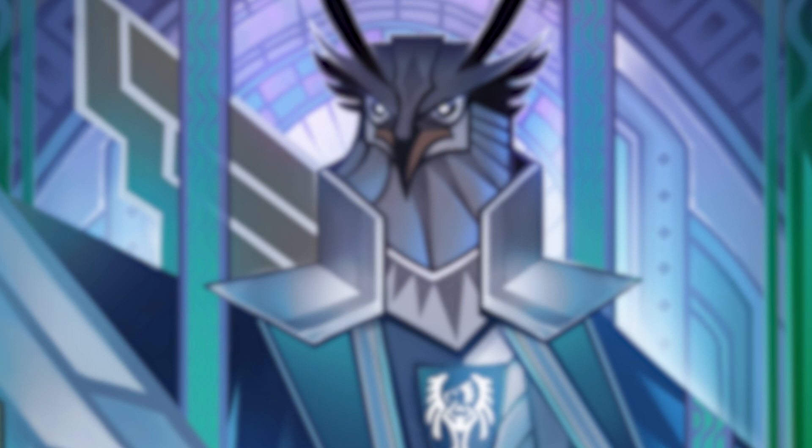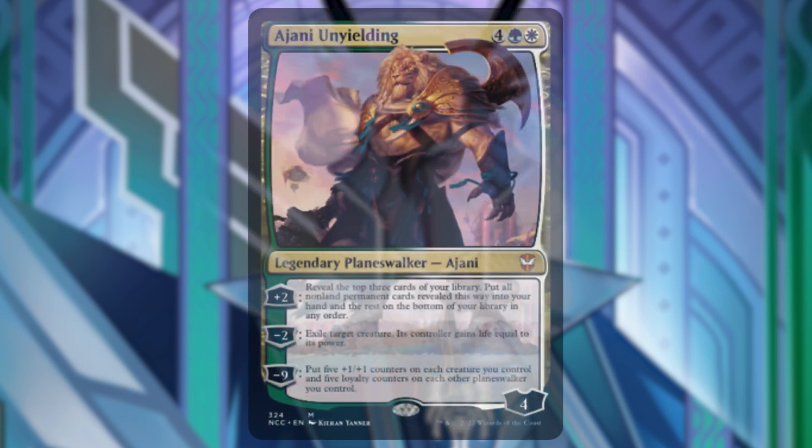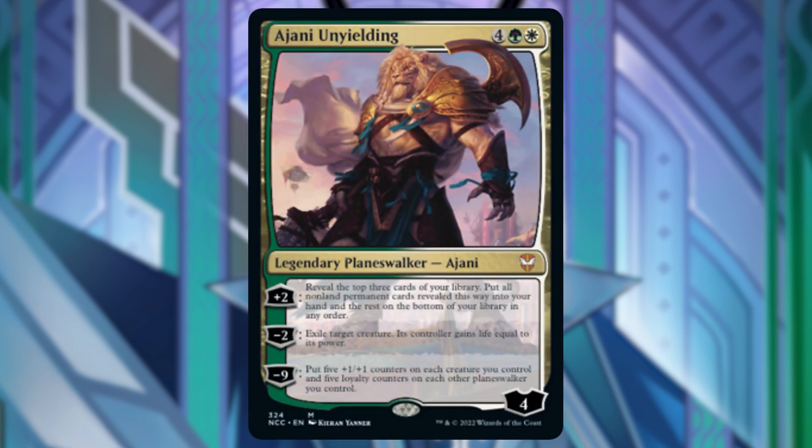Now moving on to the cards I will be removing. I'm going to be removing Ajani Unyielding — while it is pretty versatile and it does have a loyalty counter which is a different counter to trigger our commander, I feel like it's a little too slow. For 6 mana I feel like we could be doing something a little better.